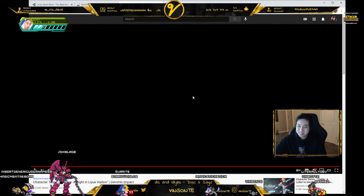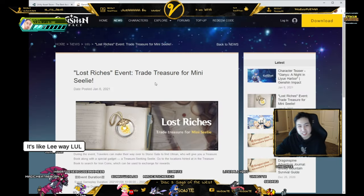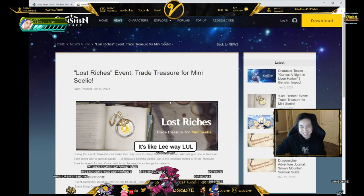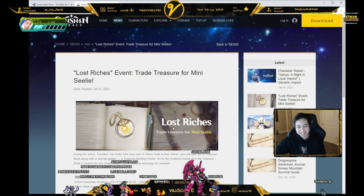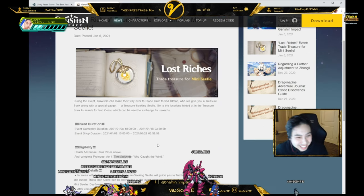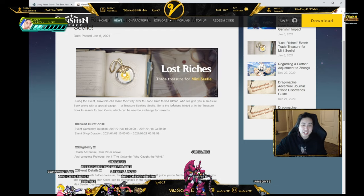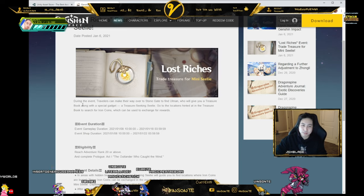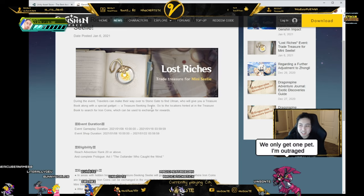Interesting, okay. And then we have here the Lost Riches event coming for the — the silly Liyue — yeah, Liyue. You didn't need to put it in there. During the event, travelers can make their way to the Stone Gate to find Almond, who will give a treasure book along with a special gadget — a Treasure-Seeking Seelie. Is that really a gadget?